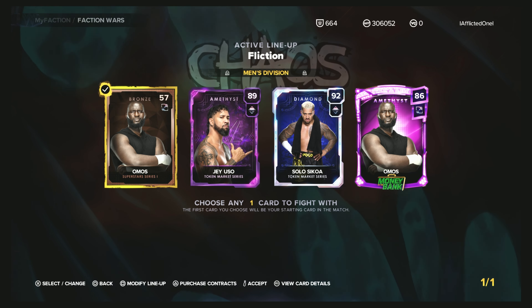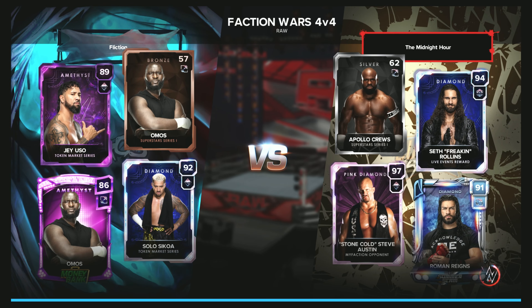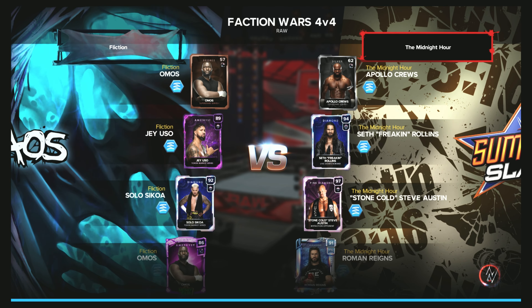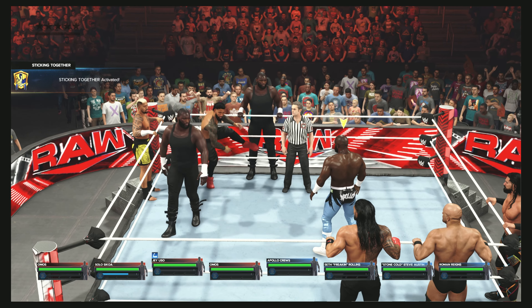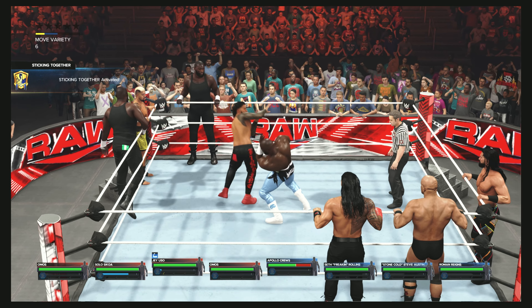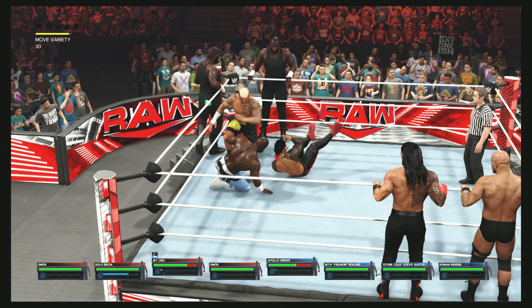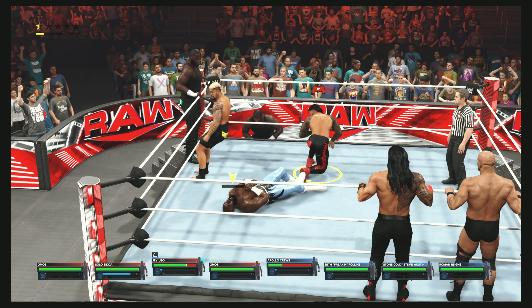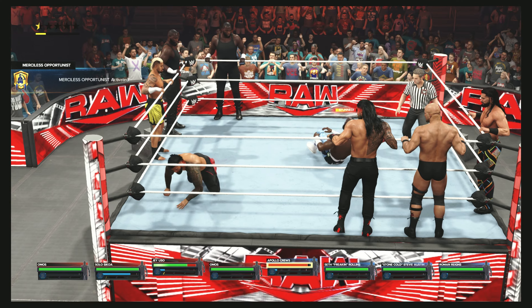So what you want to do is start with Almost and wait for it to queue in. Once the match starts, we're going to tag out to Jay, which gives him Beast Mode right away. And then we're going to pound on our opponent really quickly. Here we go — we're going to tag. I'm going to use a light punch and two heavy punches. I missed that one — he dodged it. Whenever that happens, I go ahead and tag in my next guy and just let him get up.